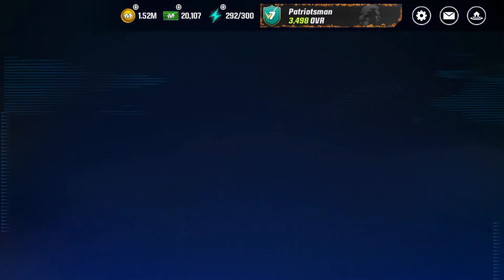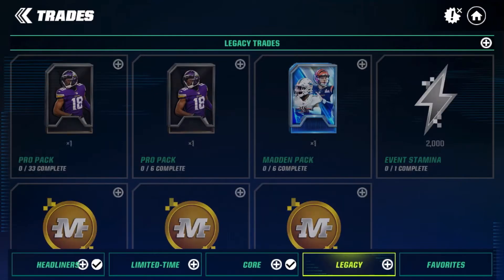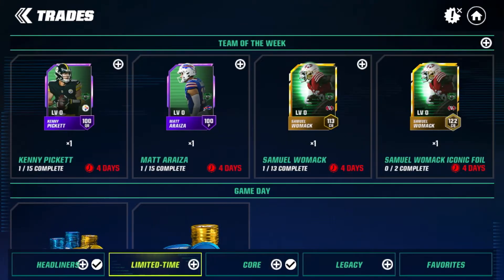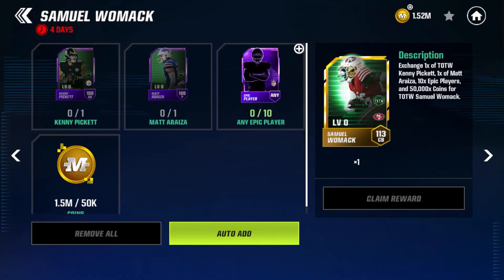Samuel Womack is not too hard to get — you are going to need a good amount of epic and rare players. I believe I may have enough; if not, I'll grab some guys from trades by trading up uncommons. To get the 122 overall, we need two 113 overall Samuel Womacks. For each 113, you need a Kenny Pickett, a Matt Araza, 10 epic players, and 50k coins. I have plenty of coins so we don't have to worry about that.